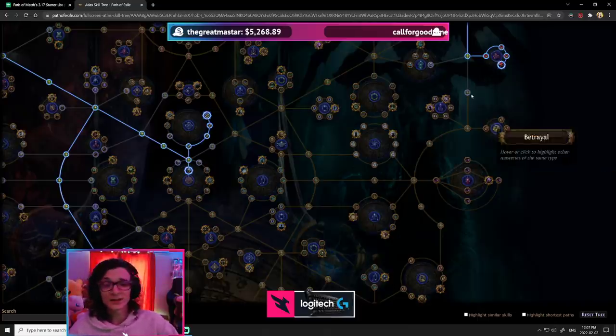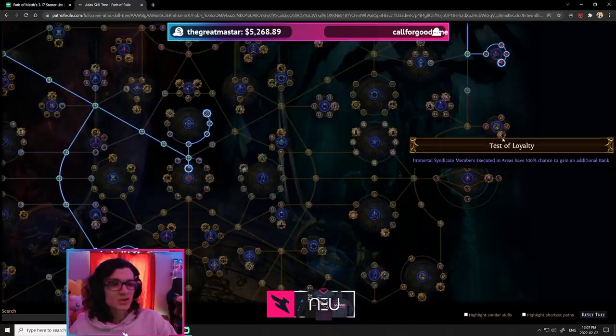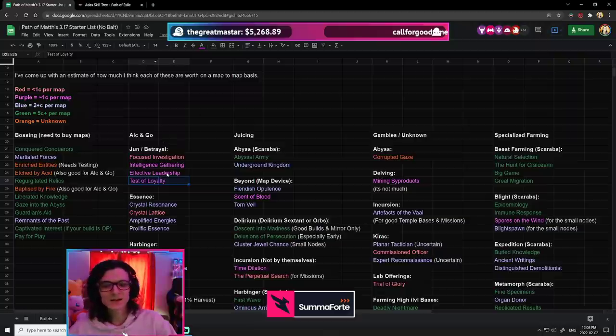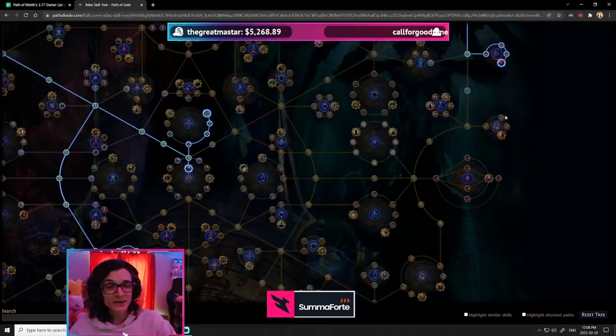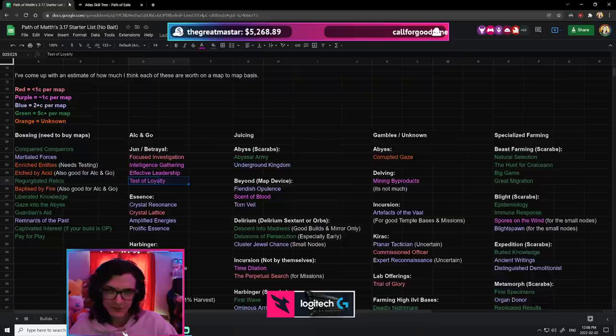There's no way this is worth a whole lot on a map-to-map basis. I've priced it at about 1 Chaos per map, because when it does proc — whenever you do get Betrayal on that one map — you are getting quite a bit of value. And that's essentially how I went about it, separating nodes based on play style.